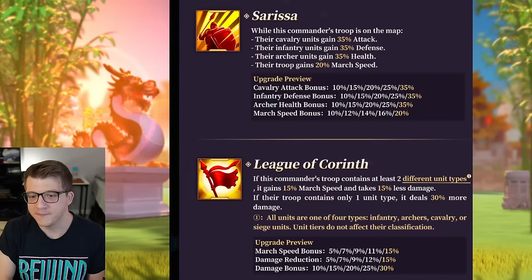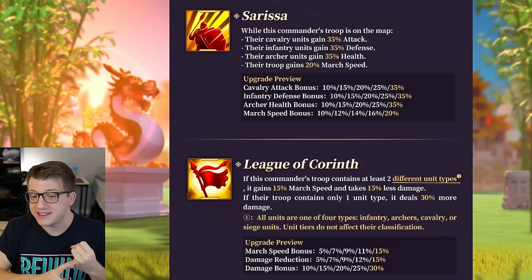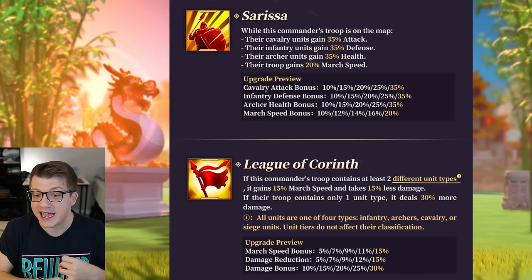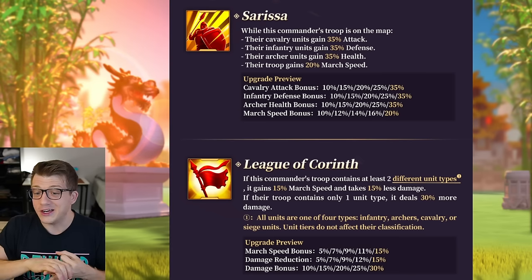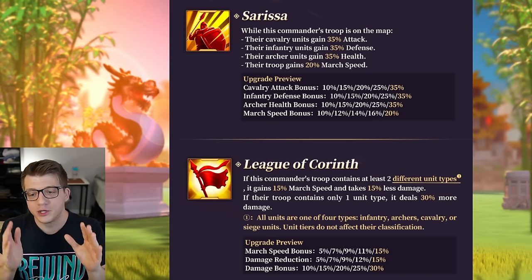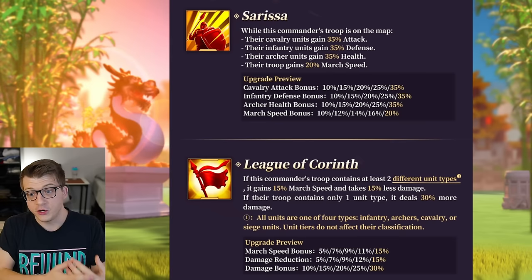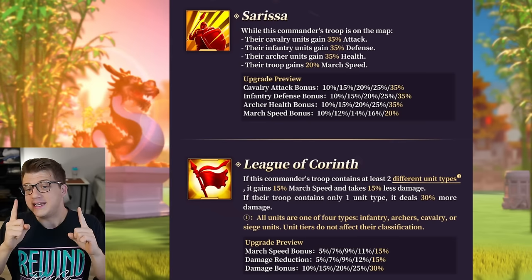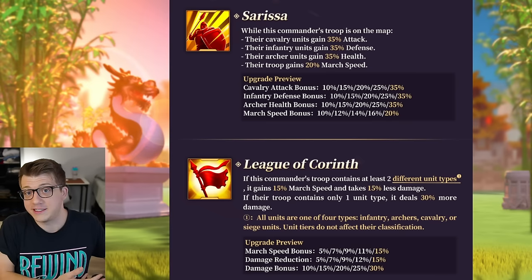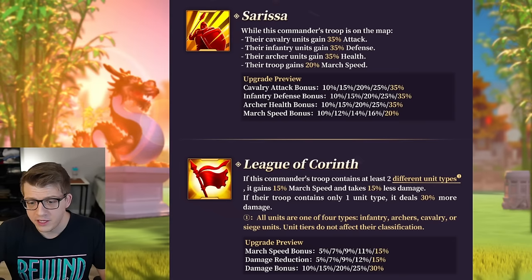His second skill says: while this commander's troop is on the map, cavalry units gain 35 attack, infantry gain 35 defense, and archers gain 35 health — and all of them gain 20 march speed. So if you run a fully mixed army you get a lot of stats for all different troop types, but if you use a single troop type you can stack a ton of stats and march speed, which is amazing.